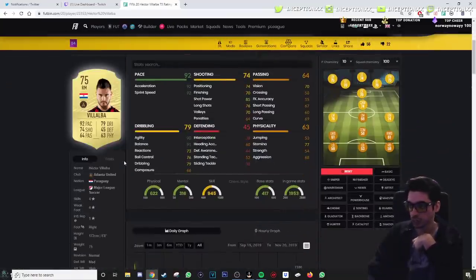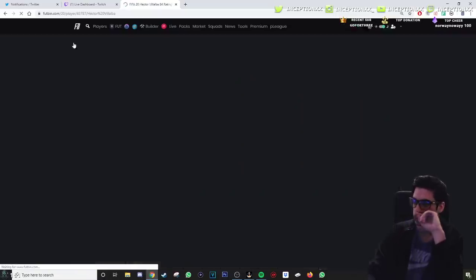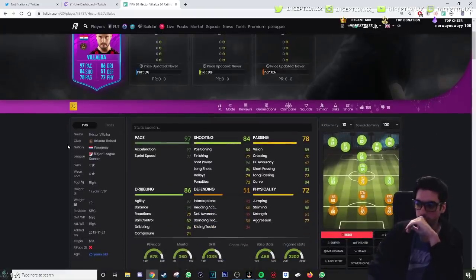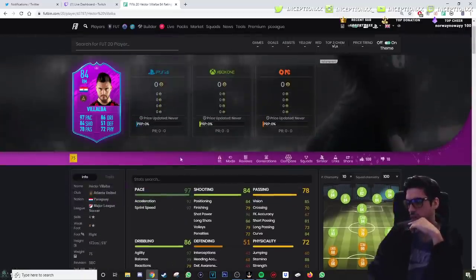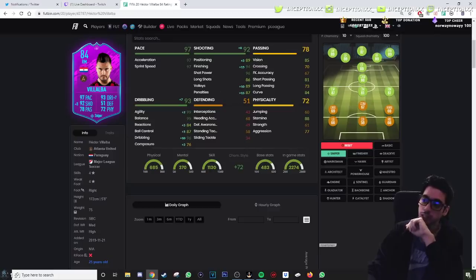So let's see their in-game stats. Obviously this card lacks in finishing, composure, and stuff. So they increased it to 71. He has the agility, balance, reaction — so this one's an obvious one. Doesn't say how much the SBC is because it just recently came out. But I would definitely slap a Sniper on him. He's got shot power, he's got long shots, agility is kind of there. It's just to increase the finishing as much as possible. Because if you give a Marksman to it, it's like a plus 10, so it just depends on the person.